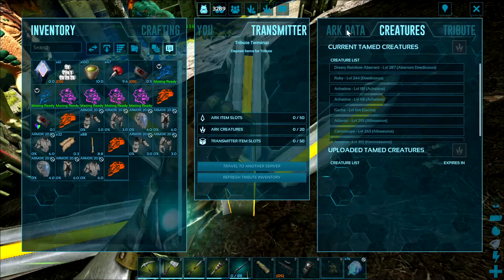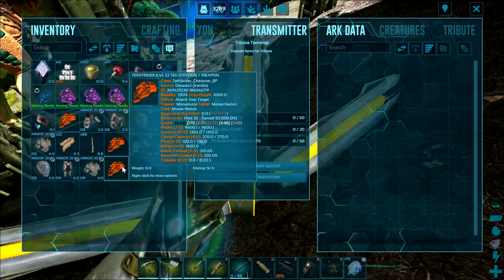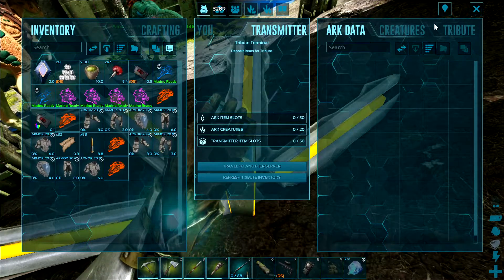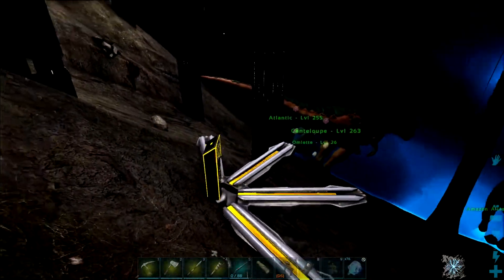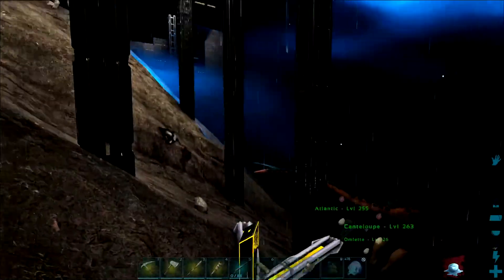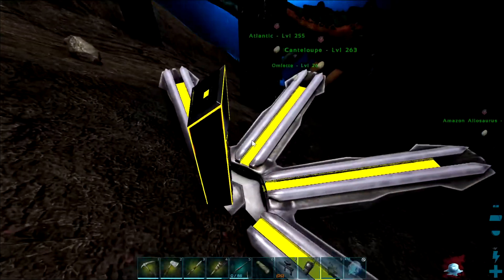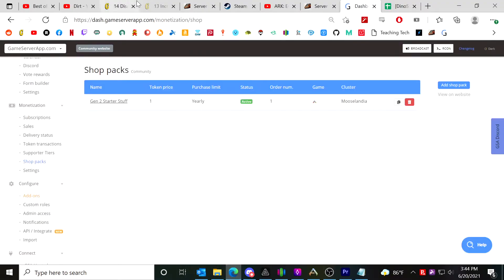It doesn't have to be items — it can be creatures too. On my server I use Dino Storage 2 which allows you to trap dinos, and that's the way I've chosen to distribute them. In addition to using the terminal to upload boxes to make a shop pack, there is another way of doing this that is pretty cool.